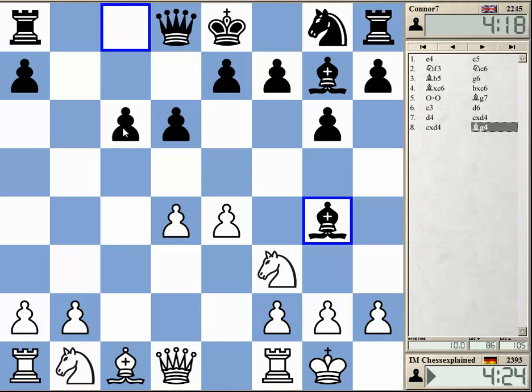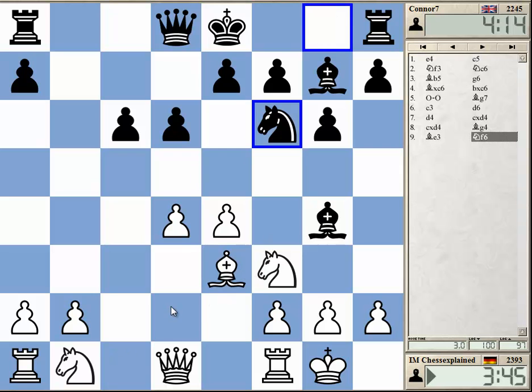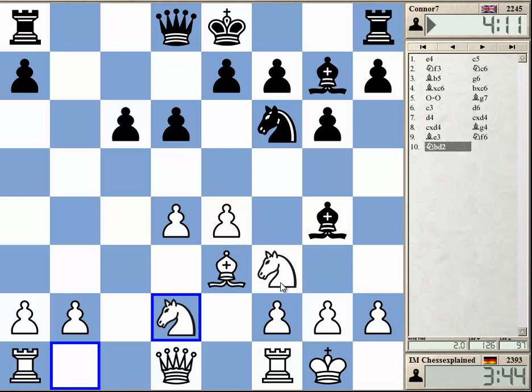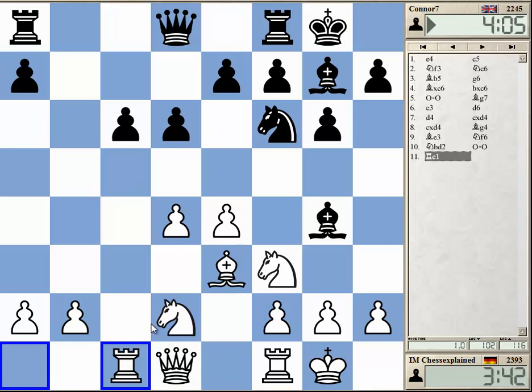For example, right now I could consider Qa4. I'm not sure — bishop g4 looks like a somewhat strange move to me. I would get the bishop pair or just win a tempo at some point. I could play this attack on the c-pawn with Qa4, though I'm not sure if taking on f3 is a big deal. Maybe just play it simple: knight d2, so that I can recapture with the knight under the right circumstances and quickly get on the c6 pawn. This was my idea with knight to d2.